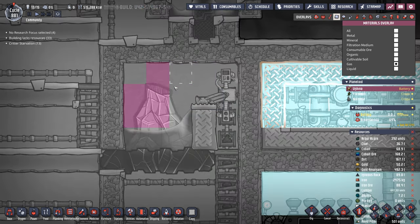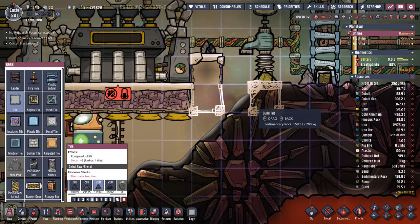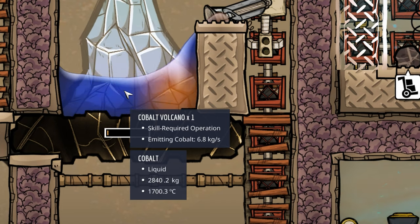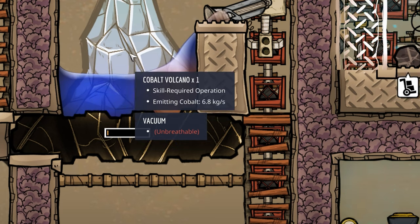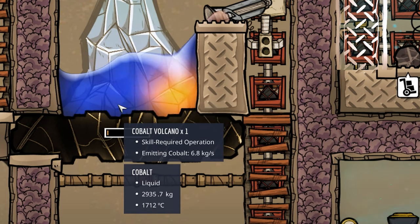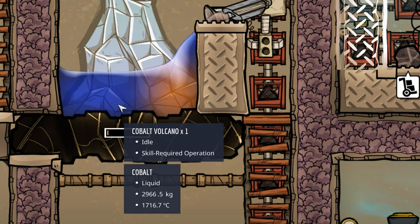The last few pieces of sour gas are finally gone. Unfortunately the volcano is still laughing at me — it's also super compressed. I don't know why it just wouldn't raise in another level, but apparently the density of cobalt allows it to have three tons of liquid cobalt in one tile.